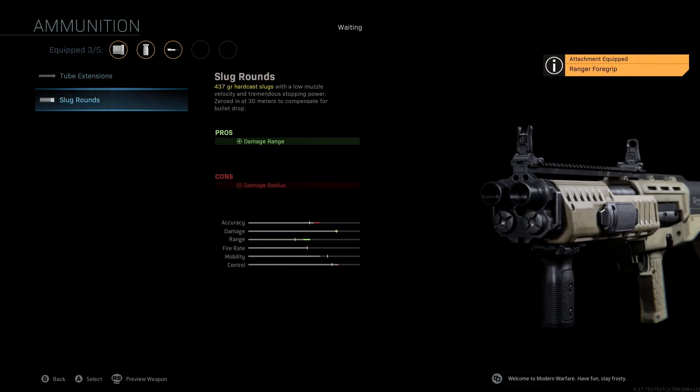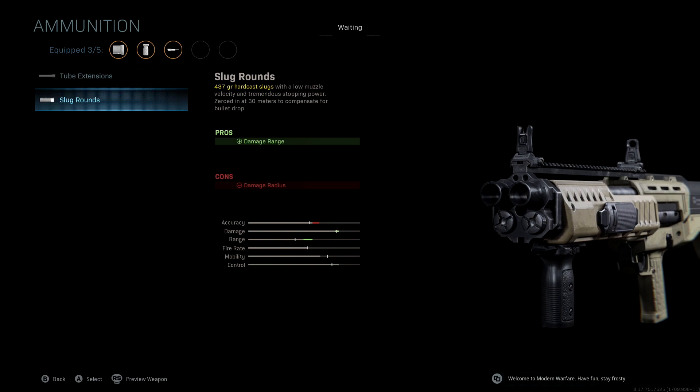The ammunition we're running is the Slug Rounds, to improve our damage as well as our range. The Tube Extensions give you accuracy range, where the Slug Rounds give you the range. I think the range is a little bit more important with these shotguns, especially in Warzone where a lot of the gunfights are going to be medium to long range, so having Slug Rounds is going to be important — a nice boost to damage as well as range.